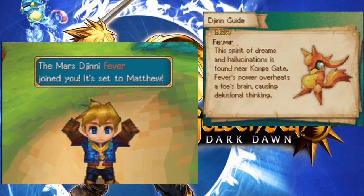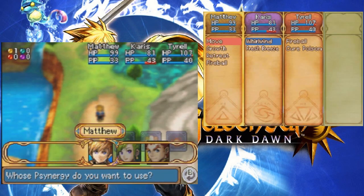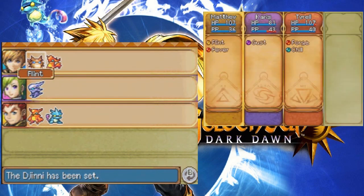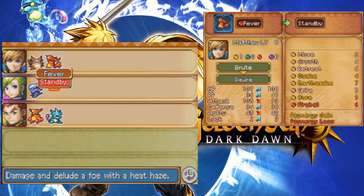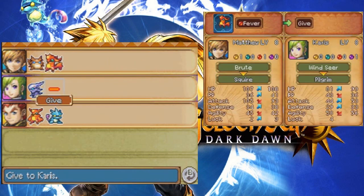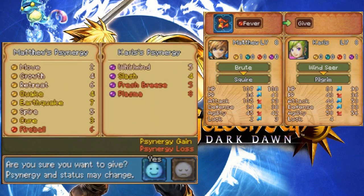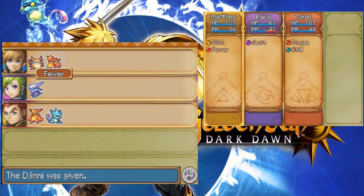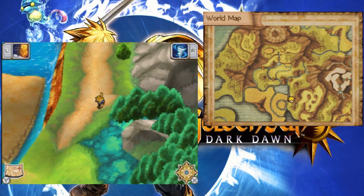Fever! This spirit of dreams and hallucinations is found near Konka Gate. Fever's power overheats a foe's brain, causing delusional thinking. That sounds... interesting. Let's put this in the set. What if I give this... I'll lose Fireball, but I'll gain Quake, Earthquake, and Cure. You'll lose PP and Agility, but you'll gain a nice bit of stats. Losing Fresh Breeze and Plasma, but you'll gain Slash. Let's try that. Actually, you know what — I think Charis will be better as the Healer, even though Matthew will lose a lot more earth energy.